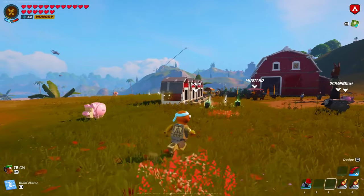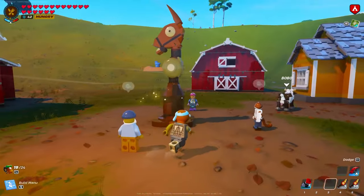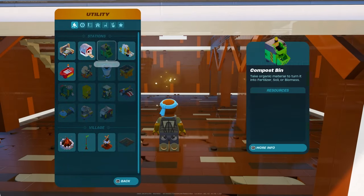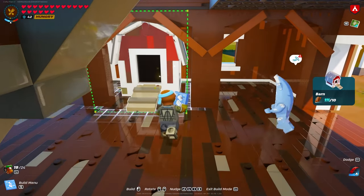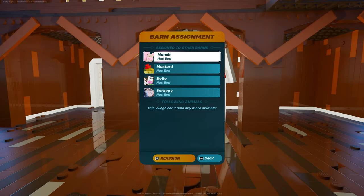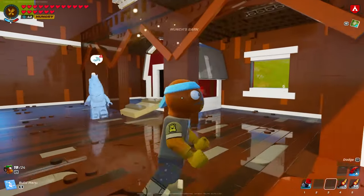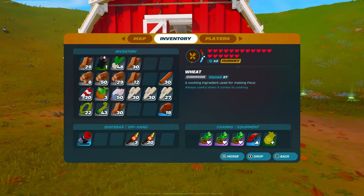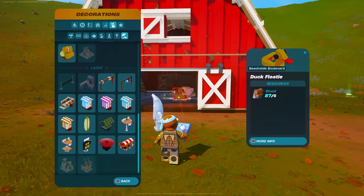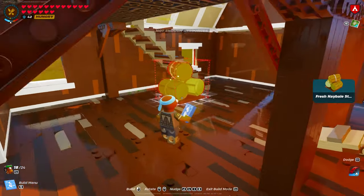I can't wait to deep dive all of this on stream later tonight. I'll be honest — I'm not the greatest when it comes to designing inside these worlds, but it is very nice that these barns typically fit directly inside the larger build barns. You can store your animals in here and, without breaking the old one, you can simply press the reassign button to move your pig into the new barn, which is extremely nice.